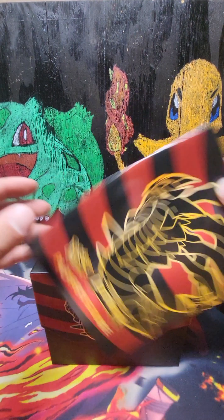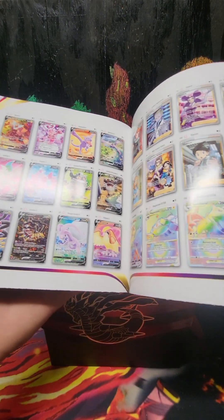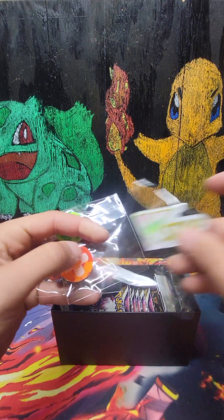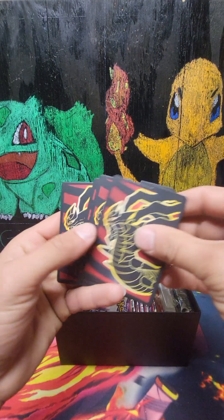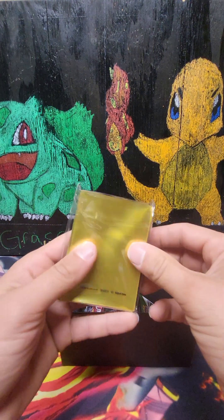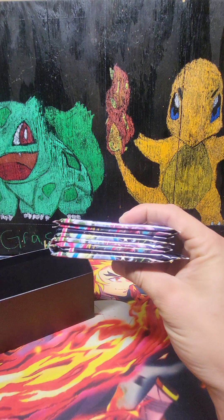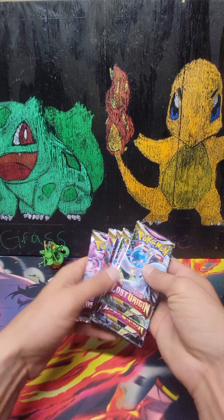Here's the booklet — pretty much just tells you the cards you could get from here. Let's pull this out of the way. We've got our restart marker, our poison and burn tokens, our dice, our dividers, our energies, our sleeves, our coat card for the box. One, two, three, four, five, six, seven, eight packs!